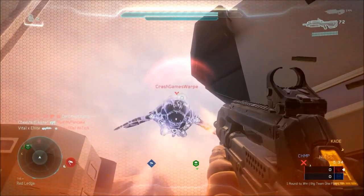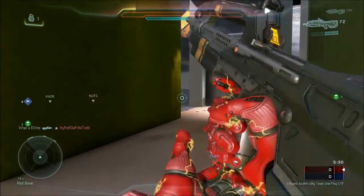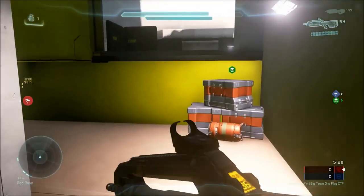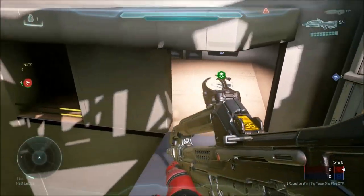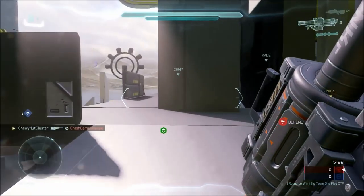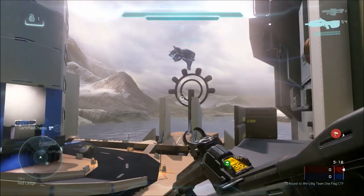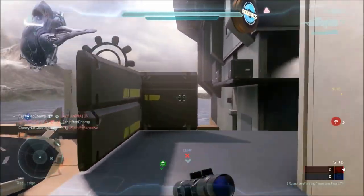Hey guys, this is Jake, and today we have something amazing for you. We now have the possibility to play my favorite game type in Halo, in Halo 5. After months of trying to figure out a way to create one flag CTF in Halo 5, it turns out all I had to do was flip a capture plate upside down. This is all thanks to Wyvern Zoo, who is the one who figured this out.